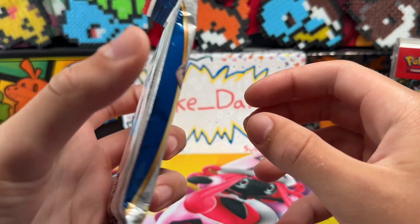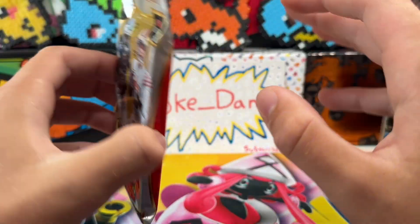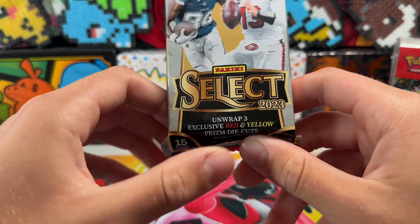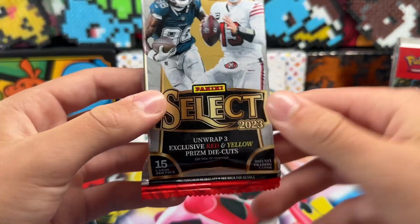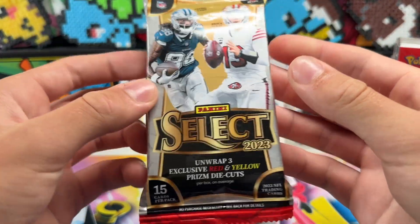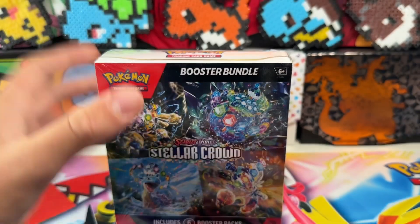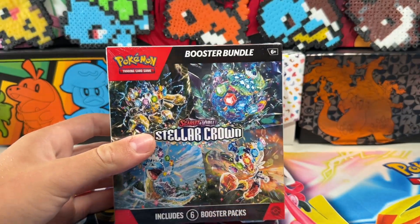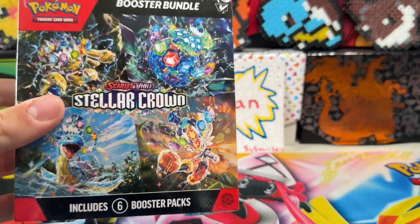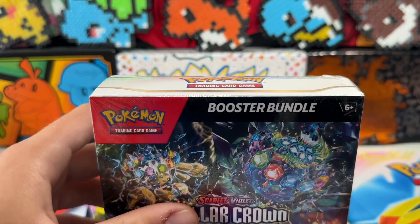This is a Select 2023 value pack. I've been looking for this set for like three months and it's the first time I've seen it, so I'm very very happy to finally get my hands on this. If we pull like a CJ silver or one of the red and yellow, that'd be sweet. I'm gonna do like a little challenge — which performs better. This has a little unfair advantage because it comes with six packs, but you never know.